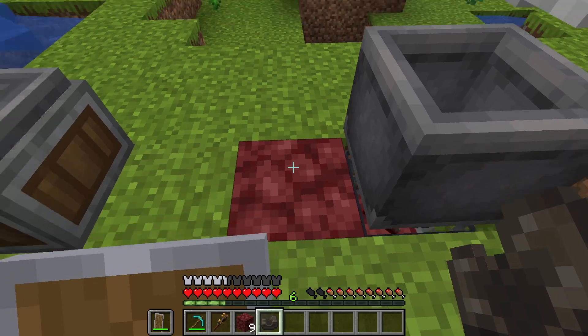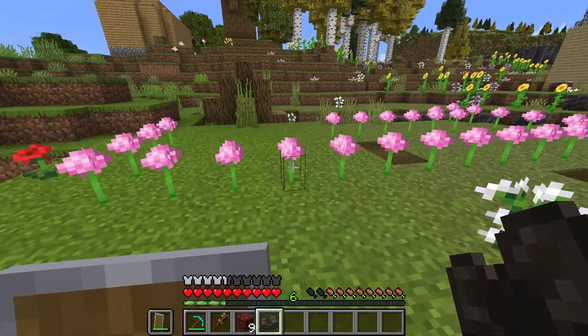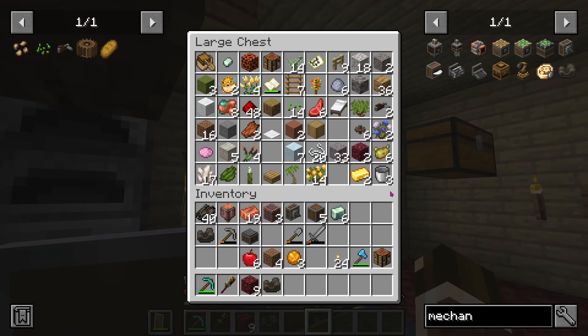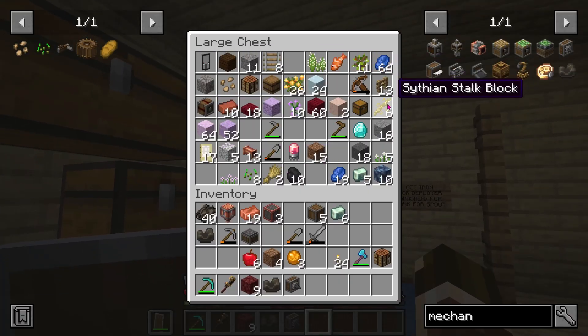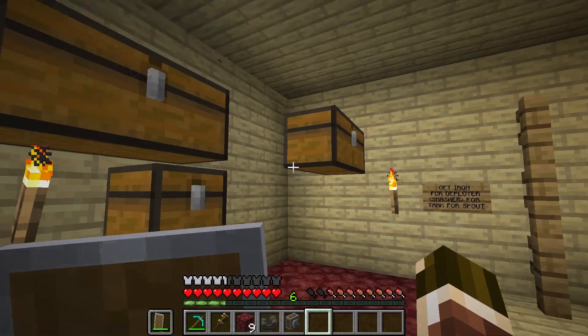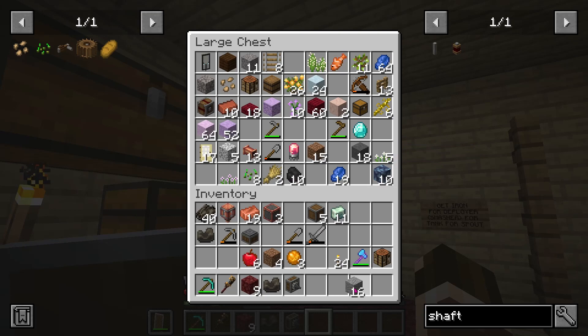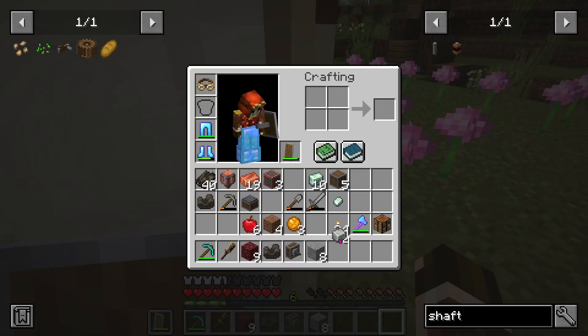Right, now that's done. The next thing I need is the conveyor belt. How do I place it again? Oh, it needs shafts. I didn't get my shafts — that was a mistake. I don't have any shafts. I forget how to make everything. Two andesite alloy and zinc makes andesite — okay, I remember now.